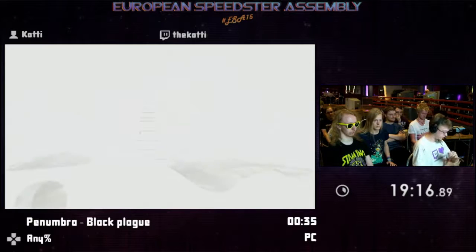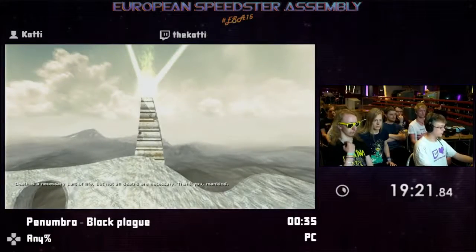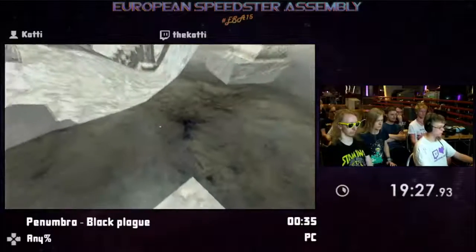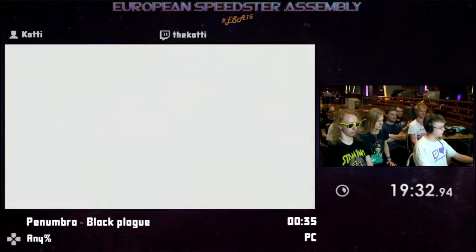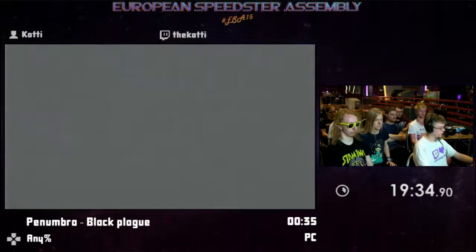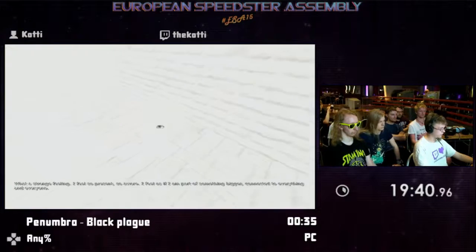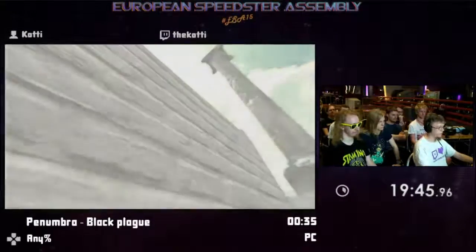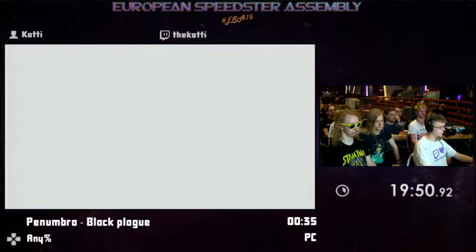One more test left. In that one I believe you're supposed to kill yourself and then gain control of another character. But that is completely unnecessary because the developers were nice enough to put a concrete block just the right distance away from a wall. So I'm just gonna squeeze myself between the wall and the concrete block and jump. And the exit is somewhere in that room, but the trigger extends outside the room as well, which is really nice because I don't think there would be a way to actually get into the room.